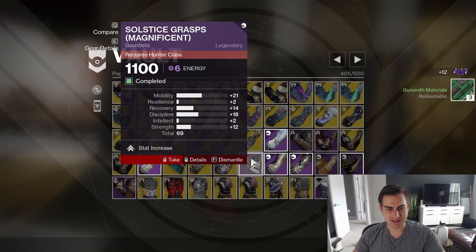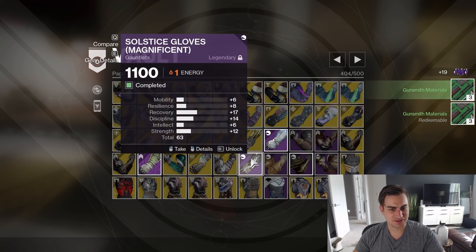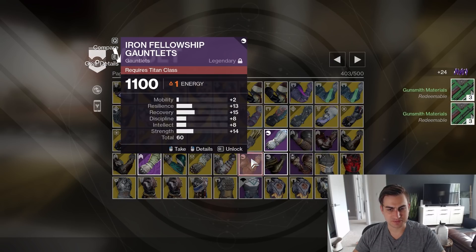Solstice Grips — good stats, but oh wait, it's got a mod on it. Holdfast at 61 — don't need that. Solstice going. Iron Fellowship at 60 — don't need that.